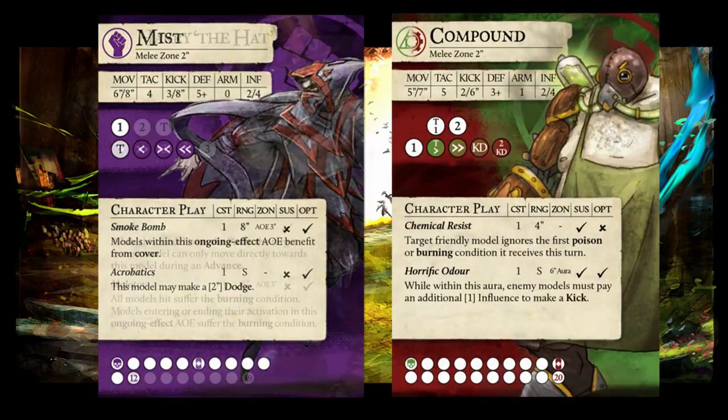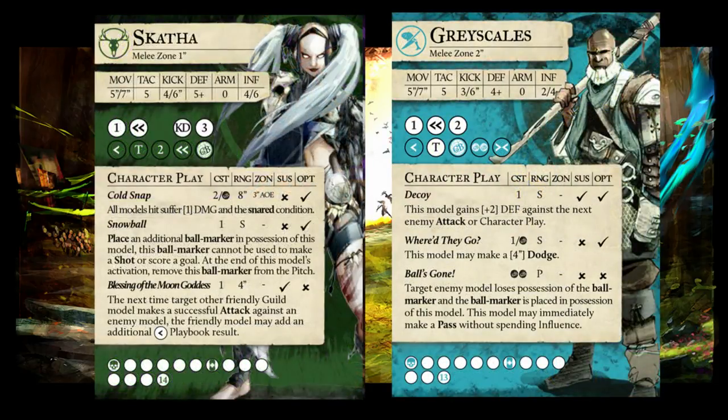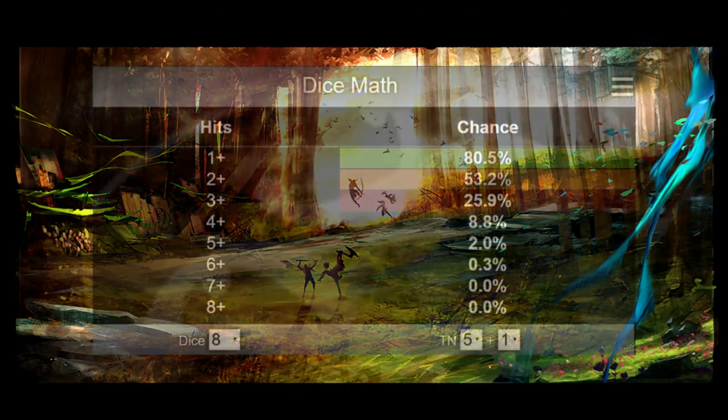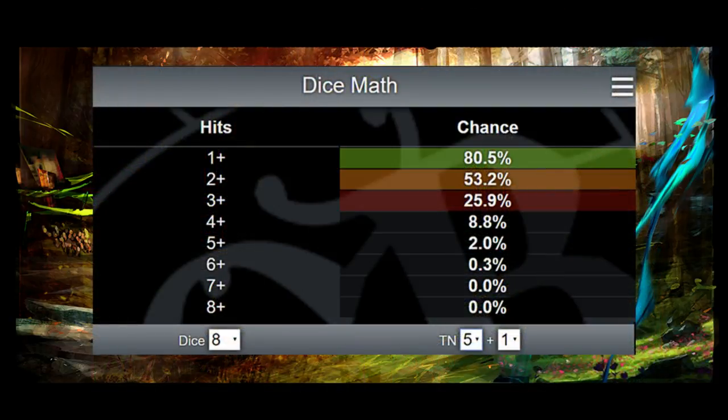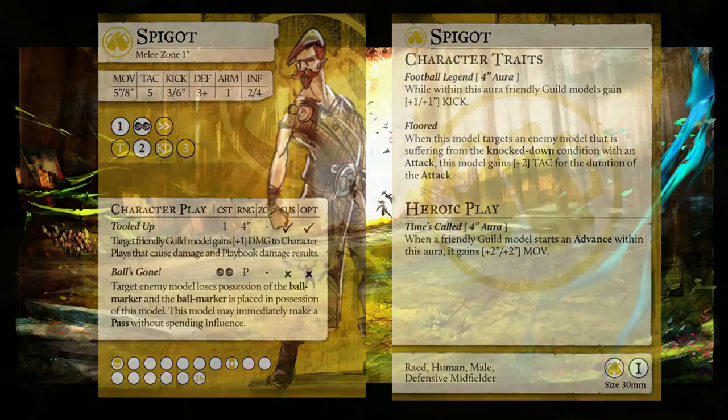Another important step in dealing with the Pat Cat is providing unappealing targets and using defensive stance. Scum charging a 4-1 model that uses defensive stance only has a 53% chance to reach his second column and get that much-needed momentum. The Brewer player really wants Scum to generate two momentum — one for Times Called, and one to protect Tapper's activation from knockdown and other activation-ruining effects.